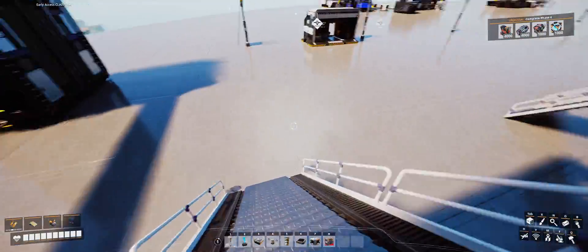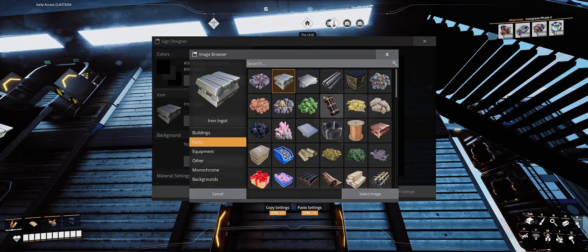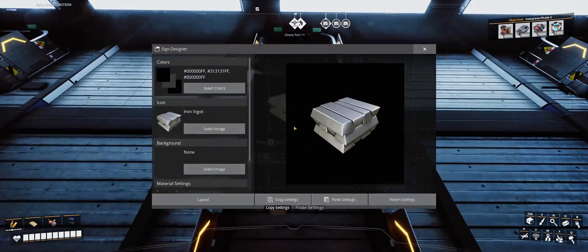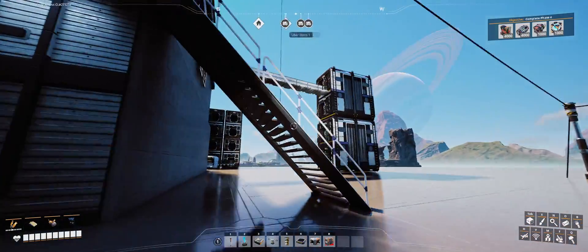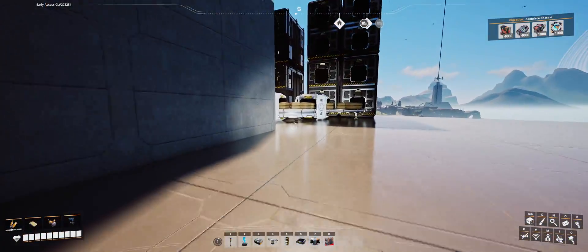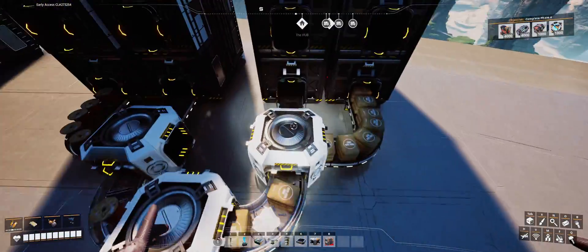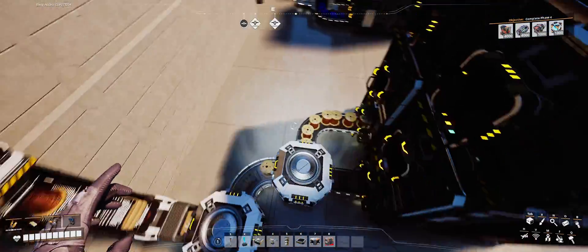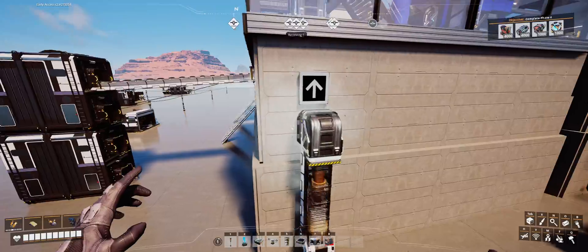One last thing to complete before we connect our storage items is setting the signs on our outside storage to match the inside. Once those are set, we're finally ready to hook up our items. Here are each of our four items: concrete, iron plates, iron rods, and wire, and those are all now being fed into the line where we set our smart splitters.